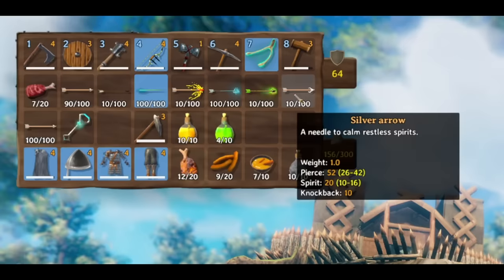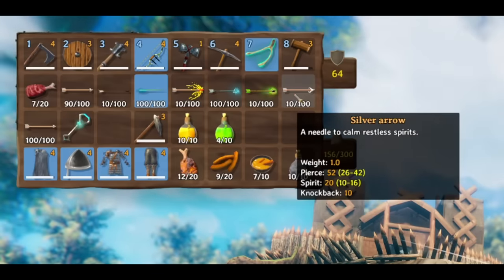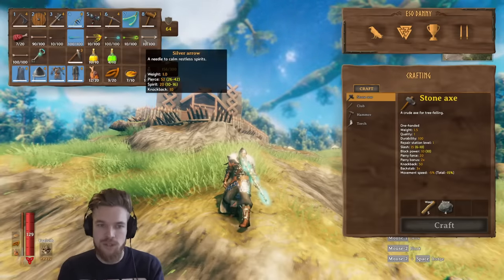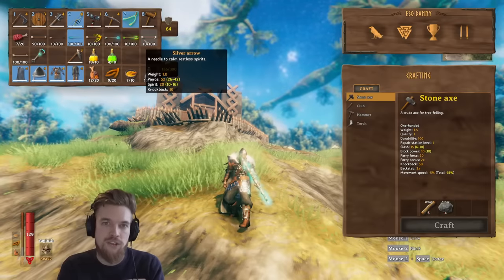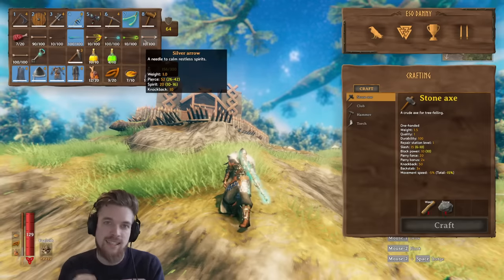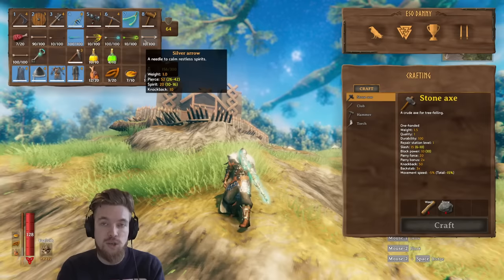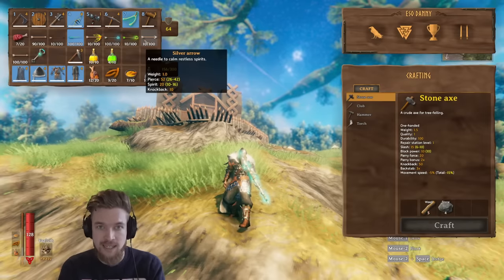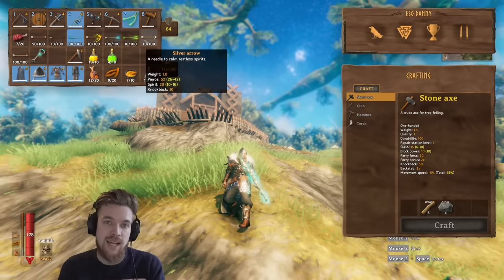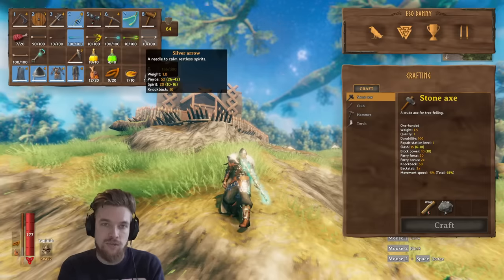Lastly we have silver arrows, obtained by mining silver in the mountains and using wood and feathers to craft them. Silver arrows are unique because they do more damage versus restless spirits — ghosts, wraiths, and skeletons. They do 52 pierce damage plus 20 spirit damage on top, which is very effective against any undead creatures since they take additional damage from spirit.